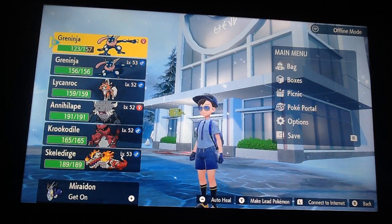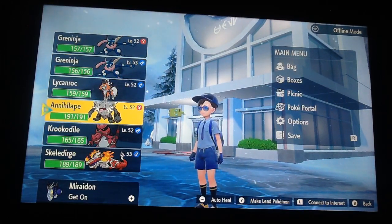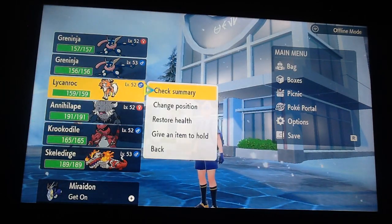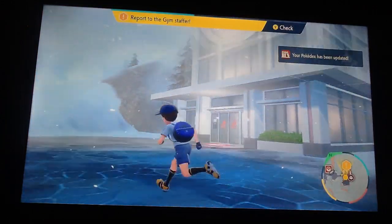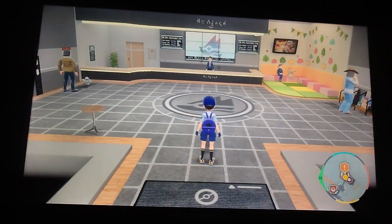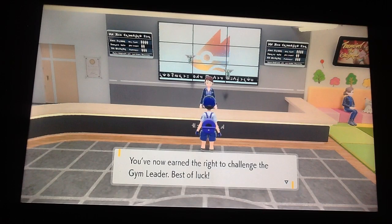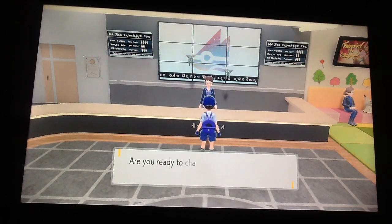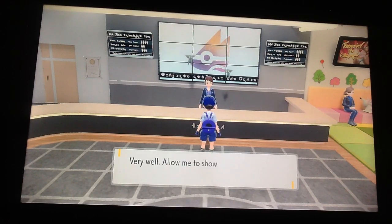I'm gonna start off with Annihilape and Lycanroc — that's definitely what we're gonna be doing. I definitely want to Terastalize my Lycanroc. Amazing job, Jonza — you were a fantastic opening act. That was the gym test cleared then — well done. You've now earned the right to challenge the gym leader. Best of luck. Are you ready to challenge the gym leader Ryme, the MC of Rip? I like how they're called the MC of Rip, because they're a Ghost type gym leader.